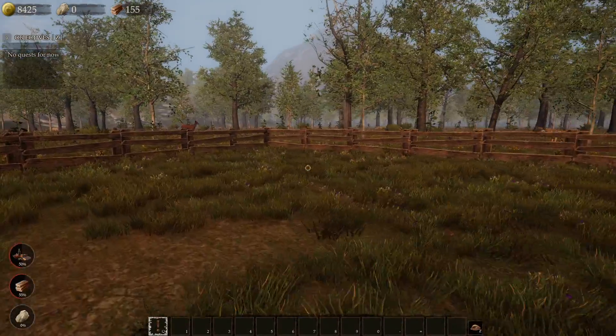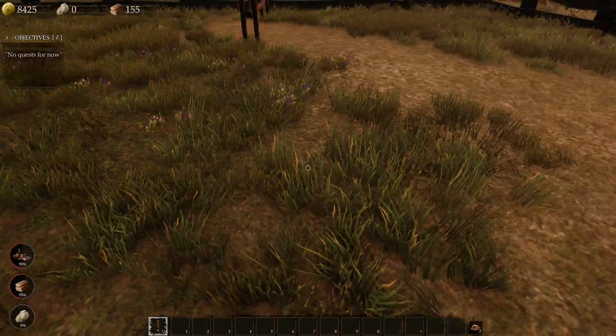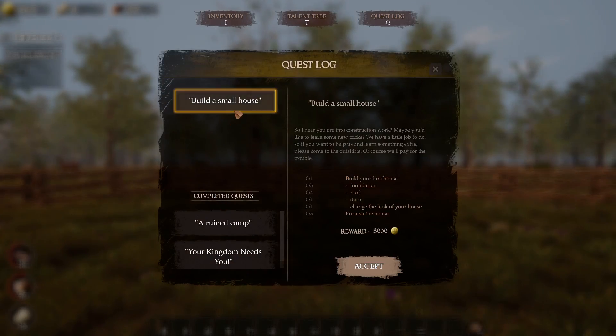Well hello and welcome back to me being a king in this little plot of land. We need to build a house. So I hear you're into construction work. Maybe you'd like to learn some new tricks. We have a little job to do, so if you want to help us and learn something extra, please come to the outskirts. Of course, we'll pay you for the trouble.